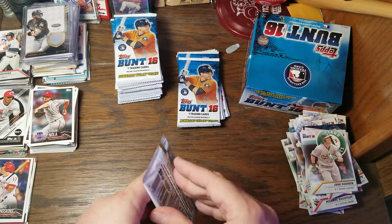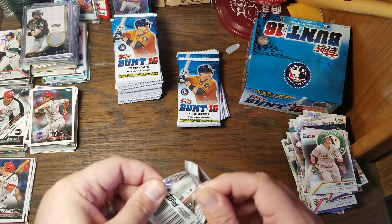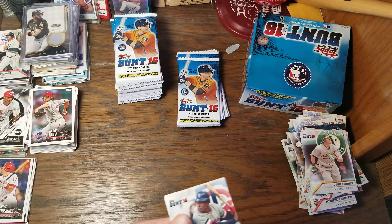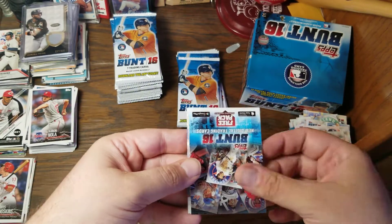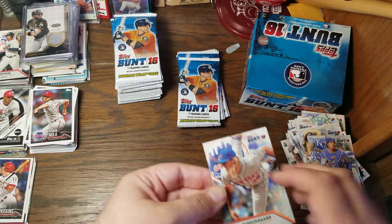Josh Reddick was a player my wife liked, especially after we went to an Astros game last season. But after hearing he could have been involved with the scandal, she doesn't really like Reddick too much anymore. Rod Carew, Hanley Ramirez, Mark Trumbo, a Free Pack, Andrew McCutchen, Salvador Perez, and Noah Syndergaard.